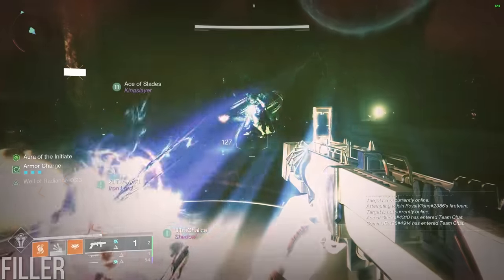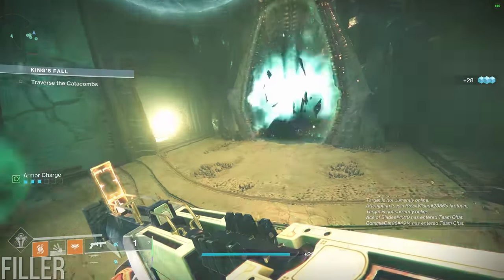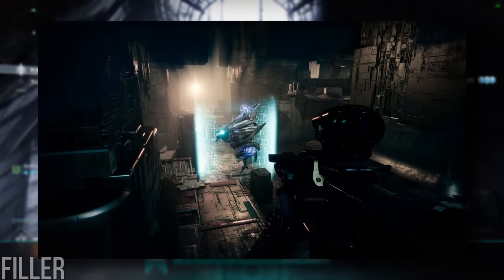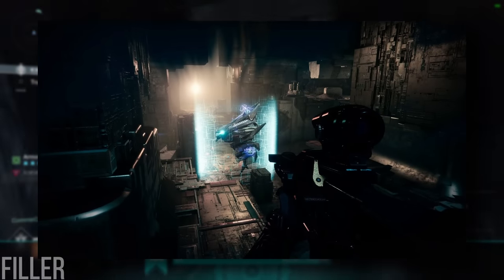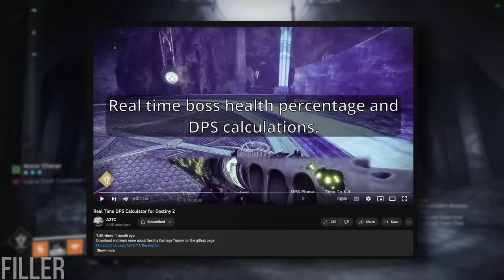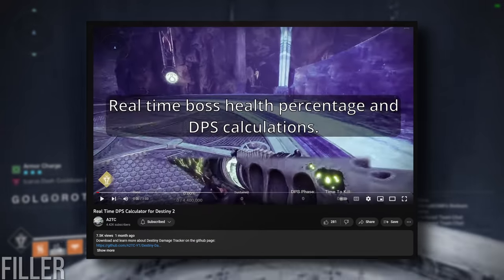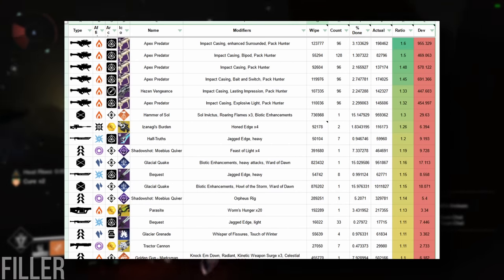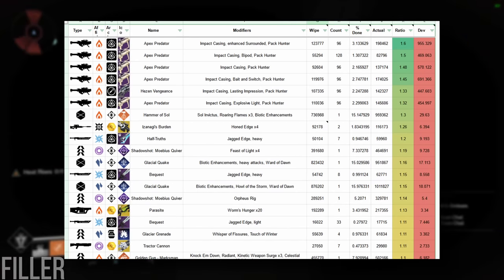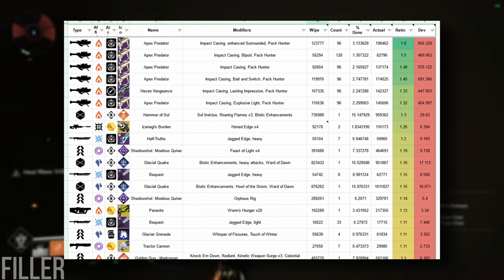You might be asking where these damage numbers come from. I'll go over how I test damage effectively in the final chapter of this series, but know that I test using Templar — a raid boss with no problematic multipliers or modifiers — and I use a health bar measuring damage tracker tool in order to produce the most accurate results possible. There are actually quite a few damage sources in Destiny that do significantly more damage to a boss than display or wipescreen numbers would suggest, and I'll go over the most interesting examples in that video.